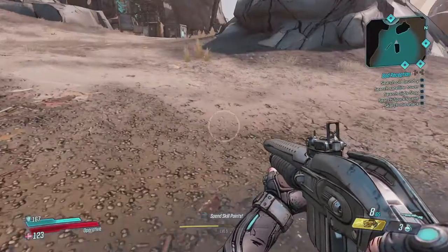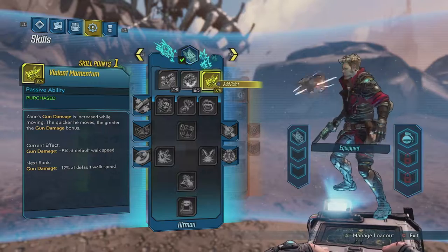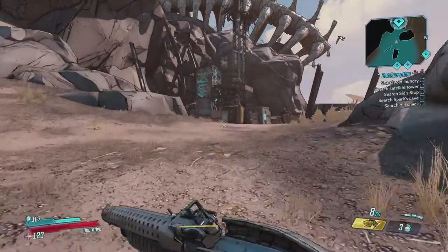Before we move into this, I might actually spend my new skill point, which is going to go into Violent Momentum. There we go — another one. So now we have 12% extra gun damage while at default walking speed.